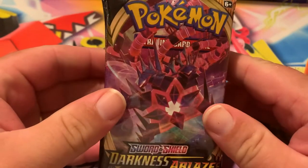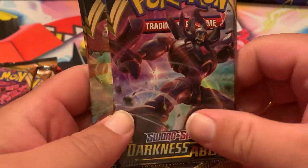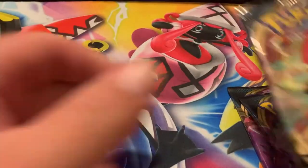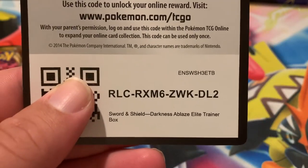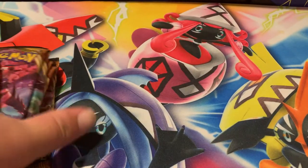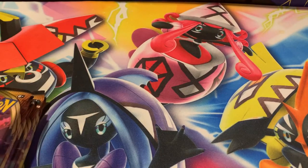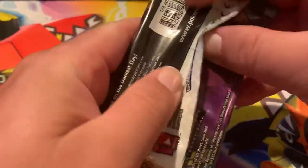Here are eight booster packs of Darkness Ablaze, and there are the four pack arts: Eternatus, Grim Snarl, Centiskorch, and of course the almighty Charizard. Before we get into today's opening, I'm going to go ahead and give away the Elite Trainer Box code. Now let's get into our eight packs, starting off with the Eternatus pack art. Let's get into our first look at Darkness Ablaze.